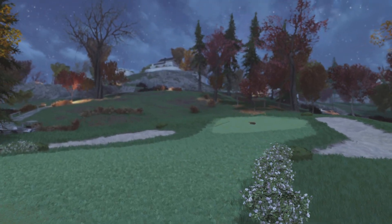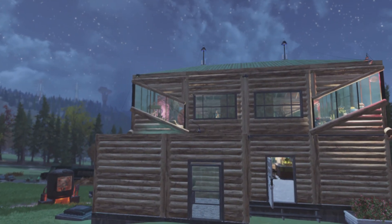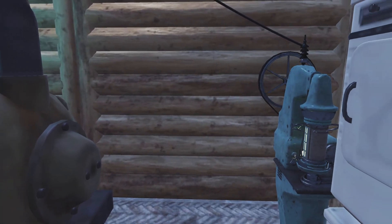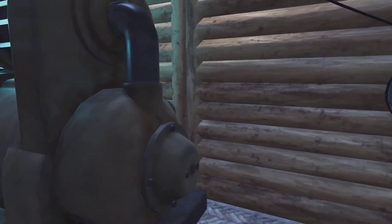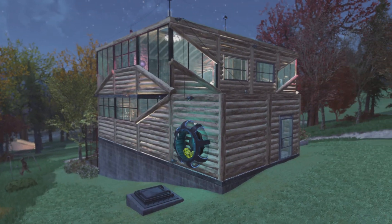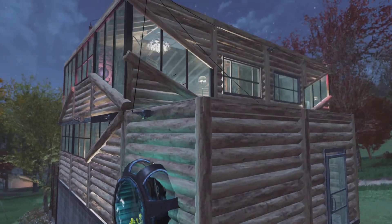Coming around here, this is the back — right here we have our laundry room and generator. Fusion core recharger in here — it's like a little utility room on the back of the house. My friend Rabbit Steel helped me with this, having it sticking out here like this. It looks really cool.